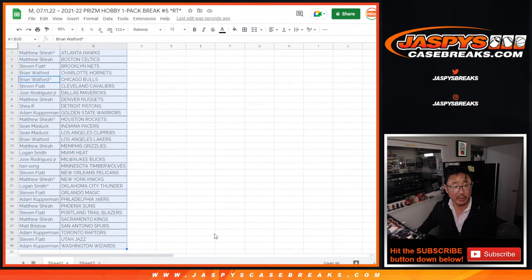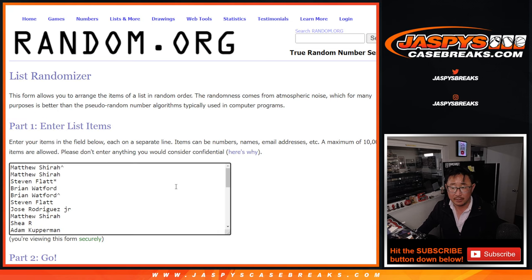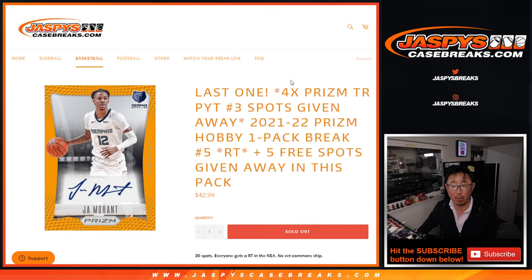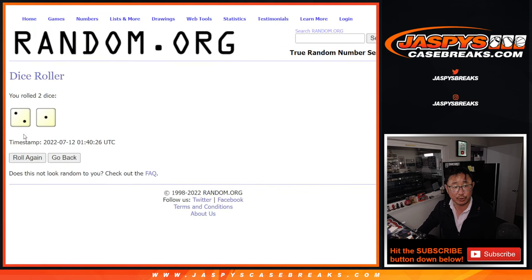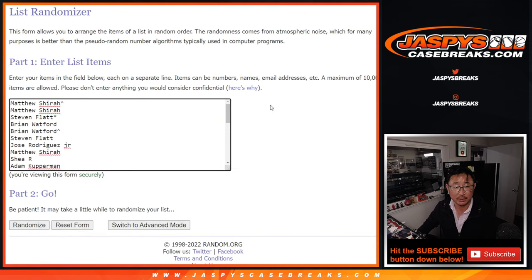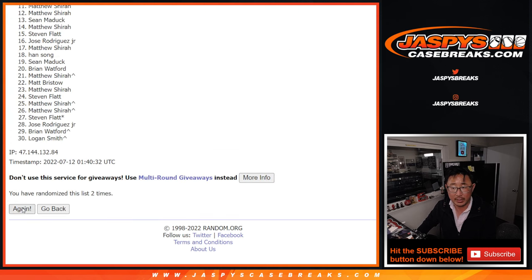Now let's flip back over here and gather everyone's names again for the third and final time. It's just the top four that's going to get into that team random — after top four, after three, two and one, three times. 1, 2, and 3.